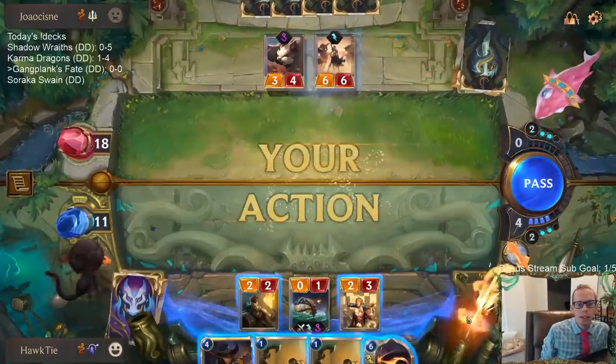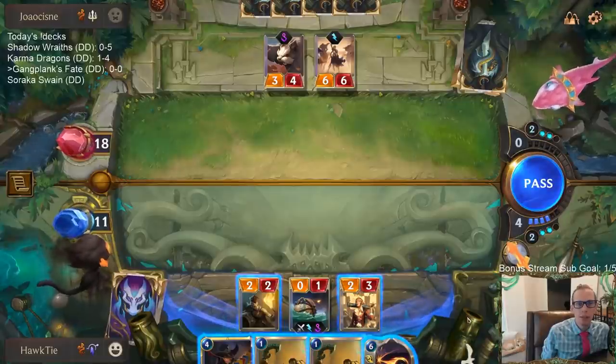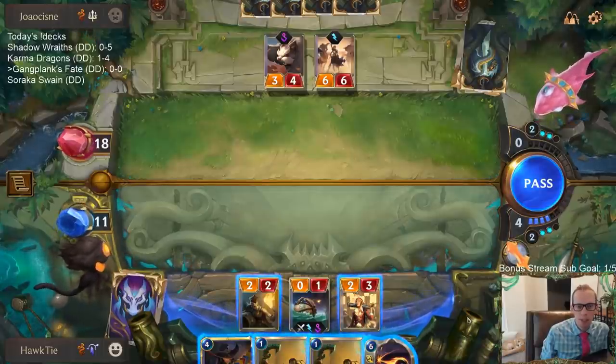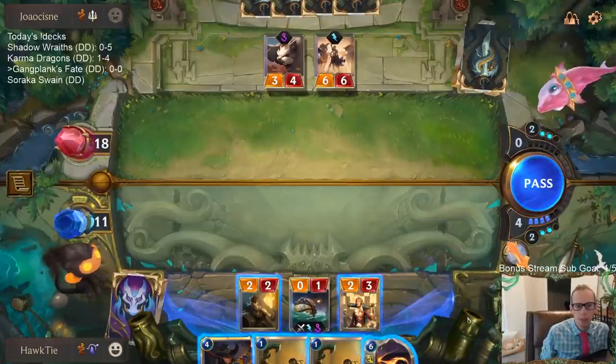Yeah I guess you're right, I should have gone the other way. I should have taken the three damage — I'm used to Grizzled Ranger and the Loyal Badger both dealing the same amount of damage. But yeah, I should have blocked first and then taken three from the 3/4, that would have healed me a couple.